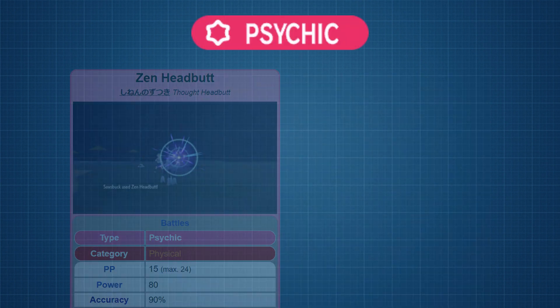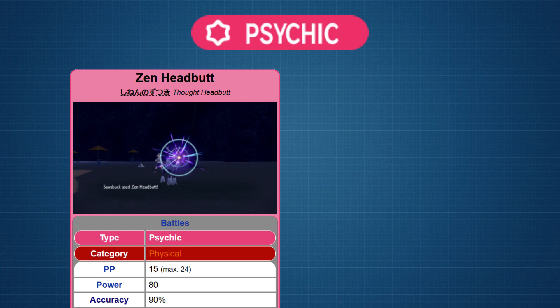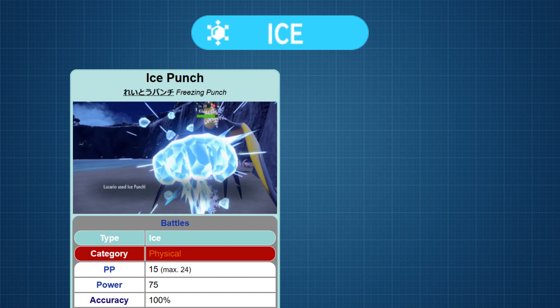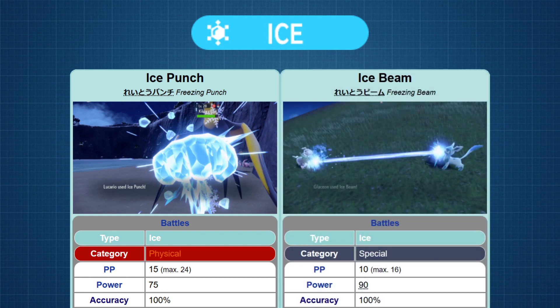For Psychic, we have TM59 Zen Headbutt for physical with a distribution of 175, and TM20 Psychic for special with a distribution of 116. For Ice, we have TM69 Ice Punch for physical with a distribution of 89, and TM135 Ice Beam for special with a distribution of 119 — the third instance of both moves having the same secondary effect.